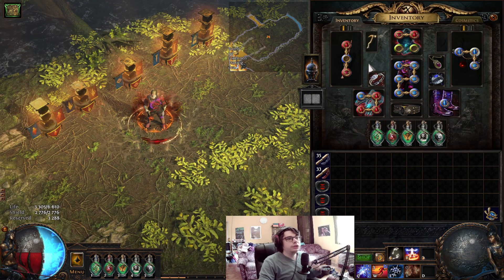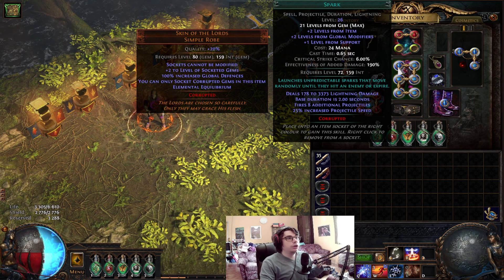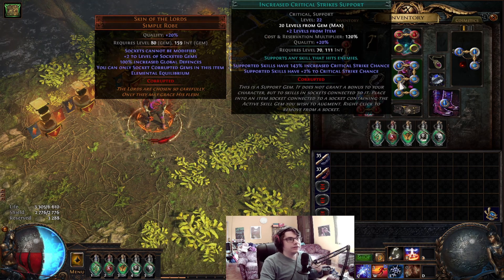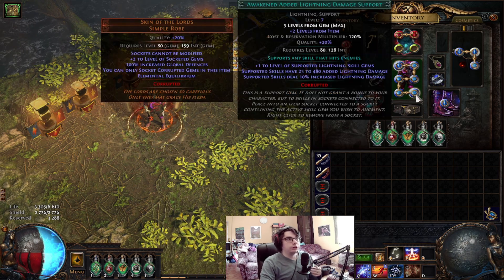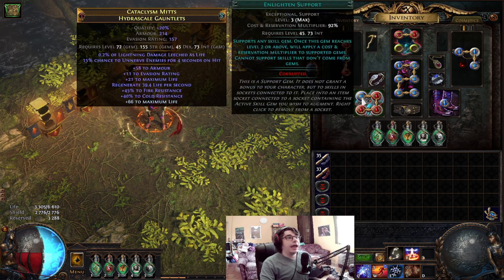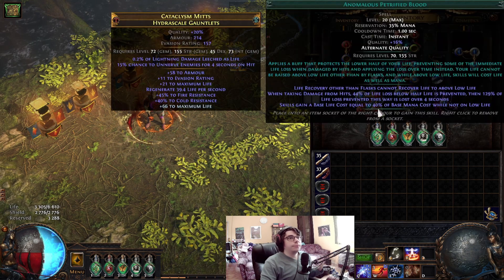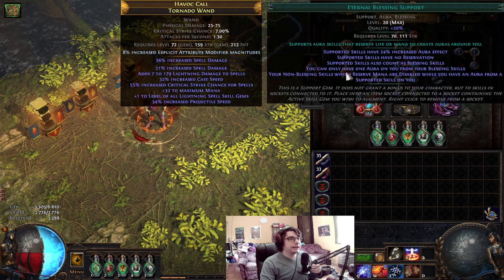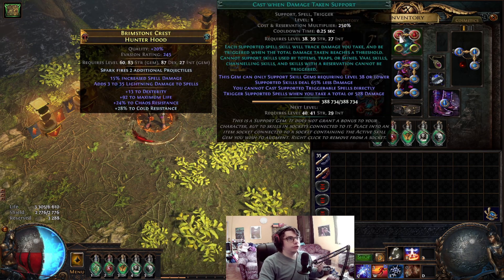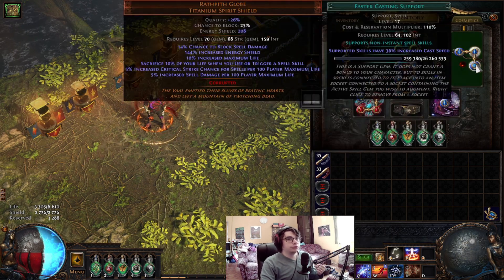Gems and links. Starting with your main link in your body armor — you can only socket corrupted gems inside Skin of the Lords. The links are: Spark, Elemental Focus, Spell Echo, Increased Critical Strike, Increased Critical Damage, and Awakened Added Lightning Damage. Don't worry, this gem is really cheap in this league. In our gloves: Enlighten level 3 (important, you don't need level 4), Vitality, Petrified Blood, and Purity of Fire. In our weapon: Eternal Blessing with Determination. In our helmet: Cast When Damage Taken with Molten Shell. In our shield: Righteous Fire, Flame Dash, and Faster Casting.